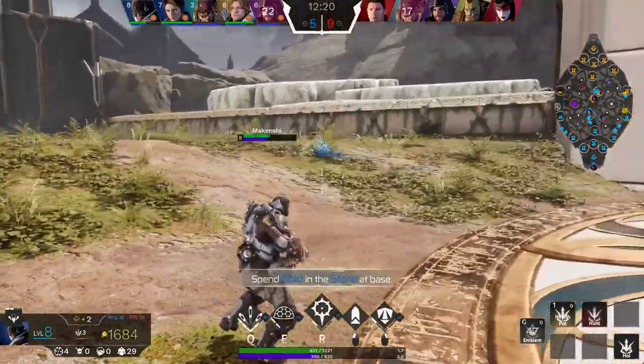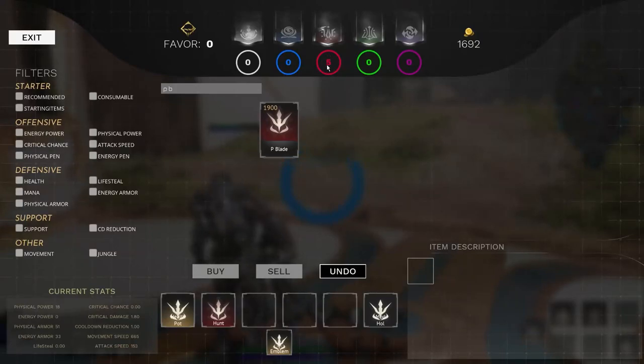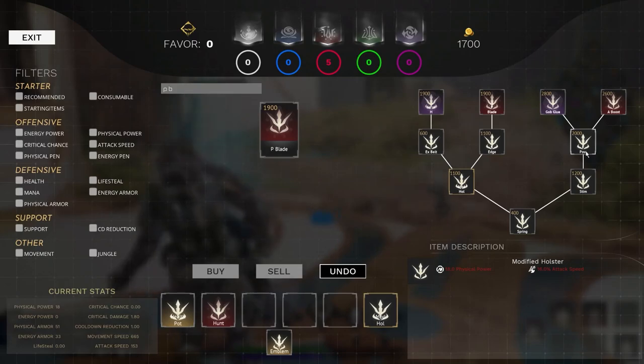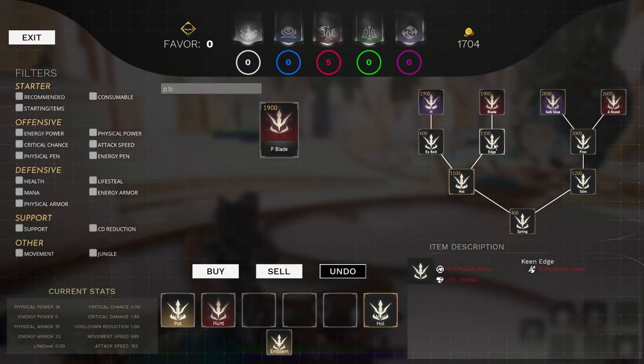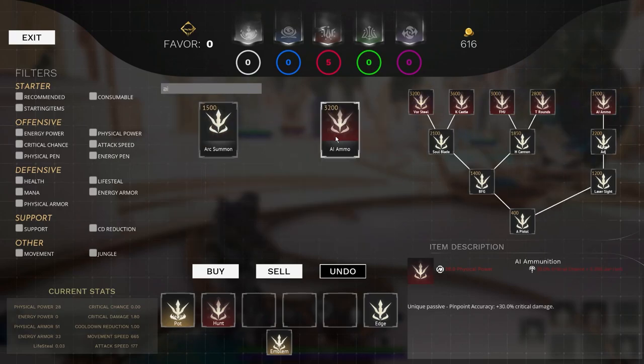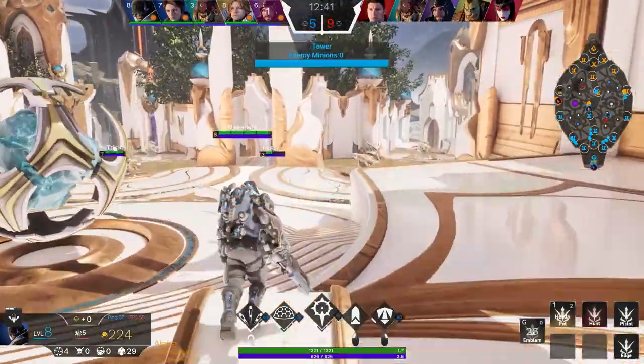Looks like we're just going to head back. We've got a good chunk of money, and this gives us time to spend our favour and start working towards some more items. We're going to get closer to that P-Blade as our second item, and then we're going to spend that short change on a base item for the AI ammunition item.